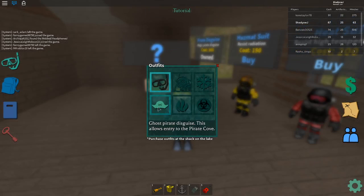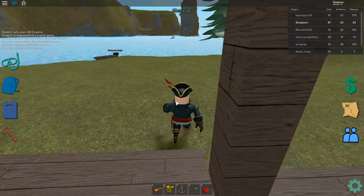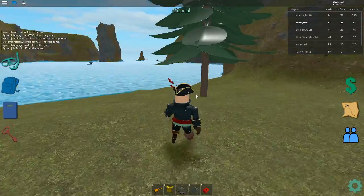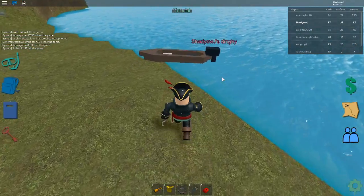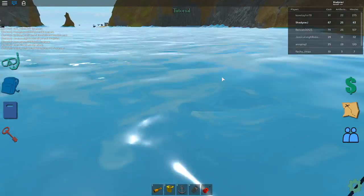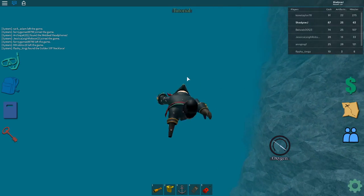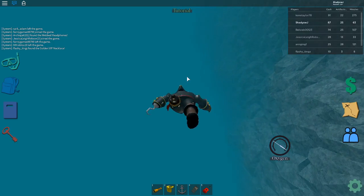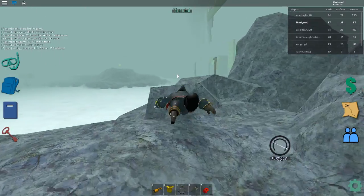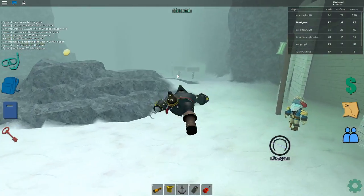And then you wanna equip it. Actually, it's not necessary. Now what you wanna do guys is go this way. And guys, if it's gonna be green and you're not wearing this, then you might wanna get out of there quickly. So there's gonna be like pirates here — pirate cove — so just outside it, it's gonna be like right there.